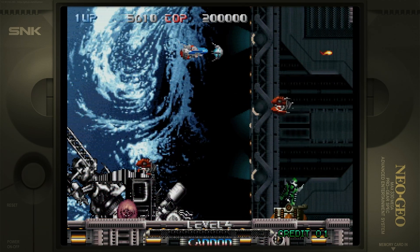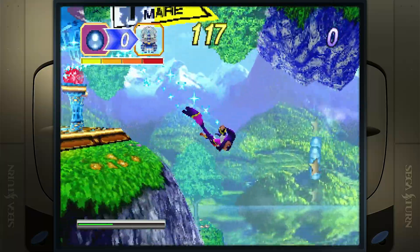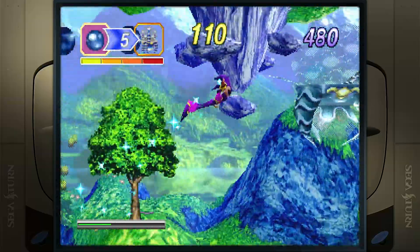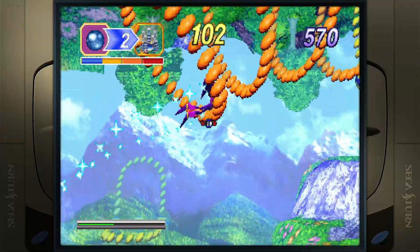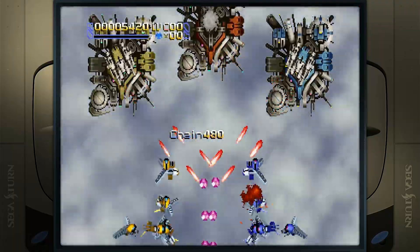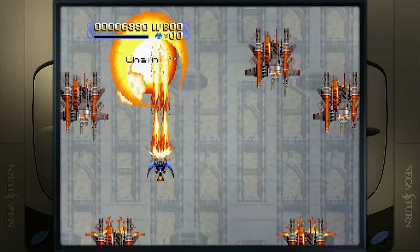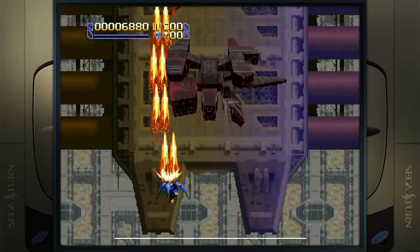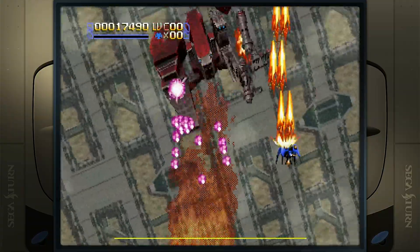If these are the systems you're looking to emulate, the Pi 5 will confidently meet your needs. But what more can we do with it? Starting with the Sega Saturn and its flagship game, Knights — the 3D graphics are showing their age, but Knights plays just as well as it did on original hardware, no slowdowns or stutters. Trying something different, Radiant Silver Gun plays buttery smooth even when things get crowded on screen. The Pi 5 gets an A-plus for Sega Saturn emulation.